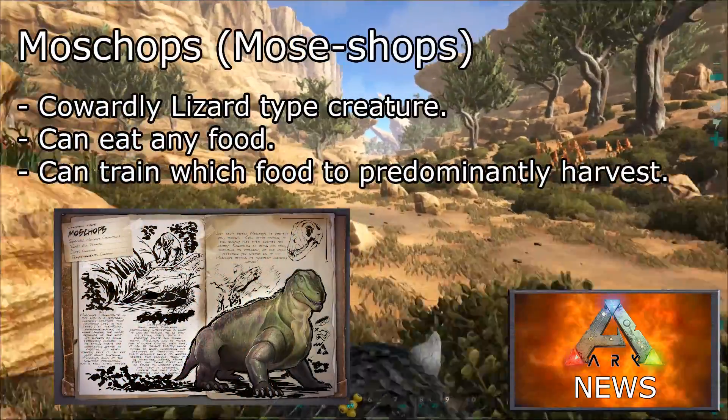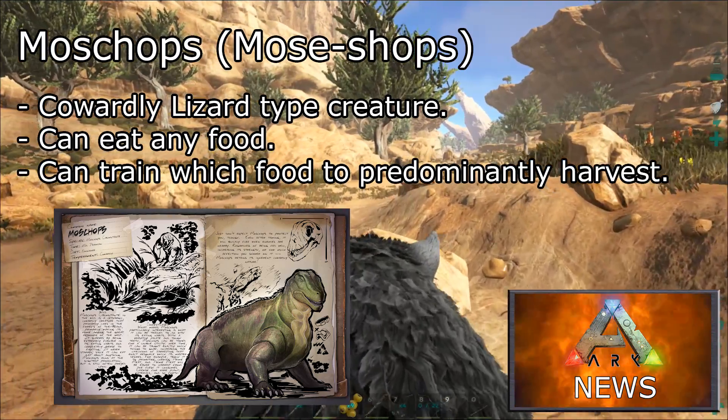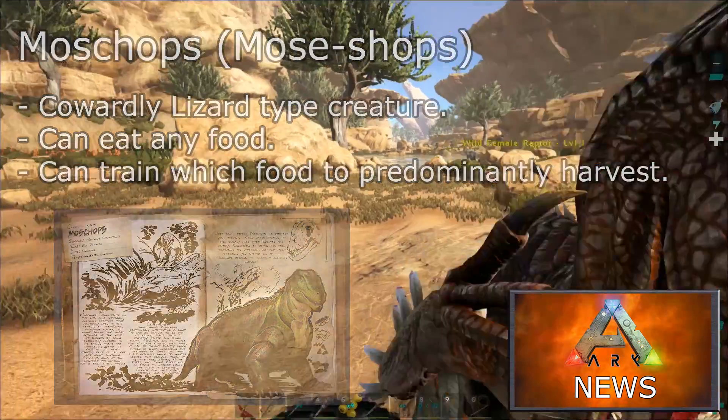And finally, the Moshops. The Moshops is a Cowdy Lizard type creature — it can eat any food and be trained on which food to predominantly harvest.